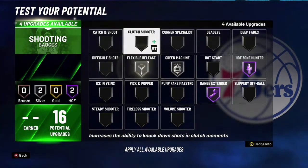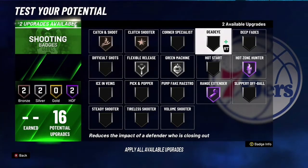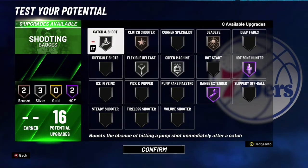Put this on Hall of Fame, put that on Hall of Fame, and do it like this. You can put this on Bronze — right there you can go with a different setup, it's your build.